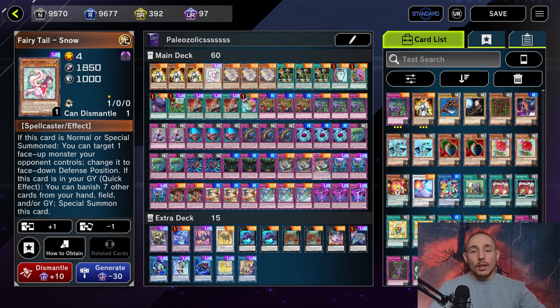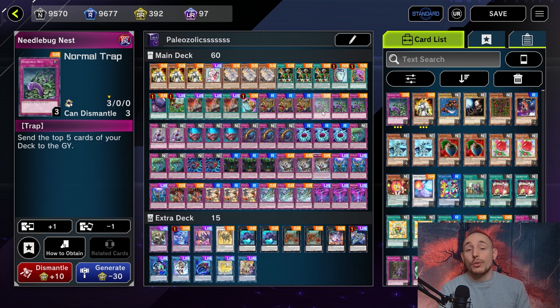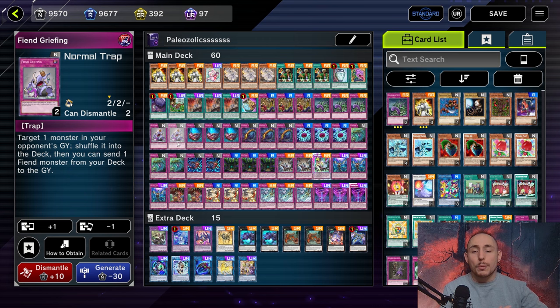We also play one copy of Fairy Tail with a full playset of Absolute King Back Jack. This is a particularly interesting card for the deck because we can literally send it off of Needlebug Nest, activate its effect, set another trap card to the field, and also trigger whatever else gets sent to the graveyard. We also play two copies of Fiend Griefing because this card allows us to send Absolute King Back Jack for more value, and also lets us get rid of a card in your opponent's graveyard, which is a really nice way to stop some plays.